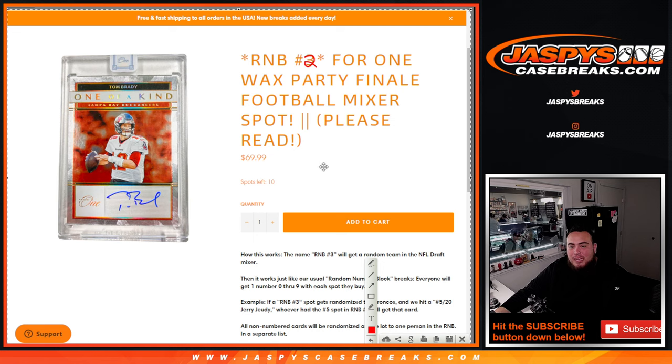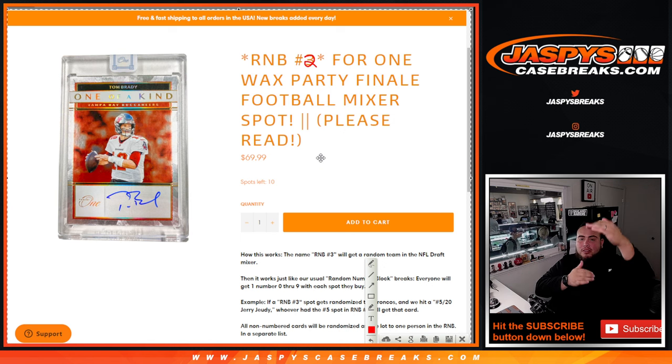The way this works is that instead of having the customer name next to a team when we randomize them, it's going to be RMB2, for instance. So let's say RMB2 gets matched up with the Denver Broncos — any hit that pops up with the Denver Broncos that is serial numbered will be going out to the customers in this break from the random numbers 0 through 9. That's when it turns into a random number block break.